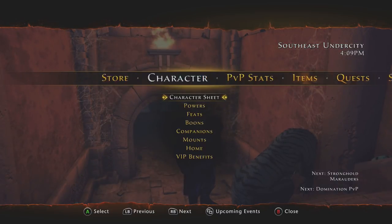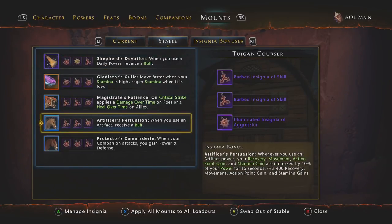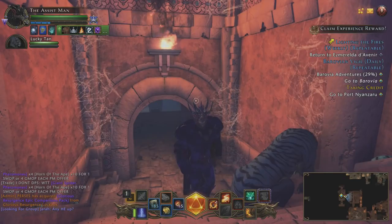So you're going almost the entire dungeon not utilizing your artifact at all. If you have the mount bonus Artificer's Persuasion — which a lot of people do and should be using — it says whenever you use an artifact power, your recovery, movement, action point gain, and stamina are increased by 10% of your power for 15 seconds. For me right now that's an extra 3,400 recovery, movement, action point gain, and stamina, which helps you get your dailies back really quickly. You should be using your artifact every single second you can as soon as it comes off cooldown.